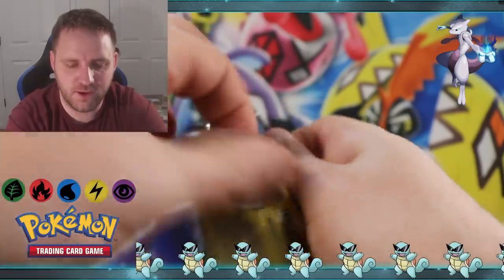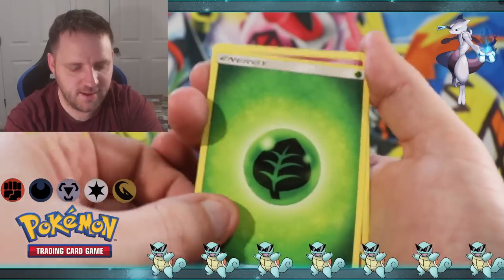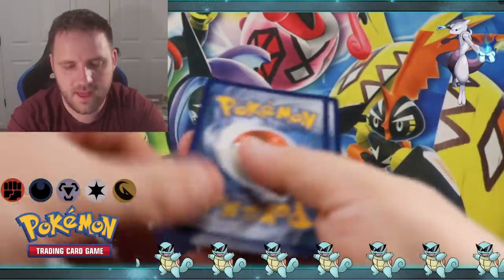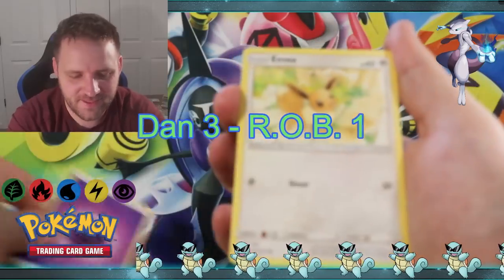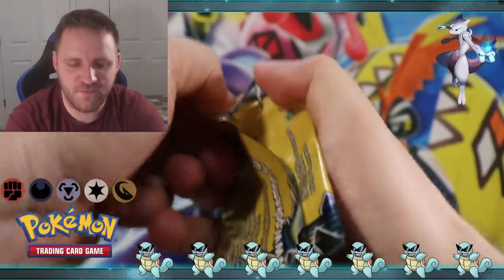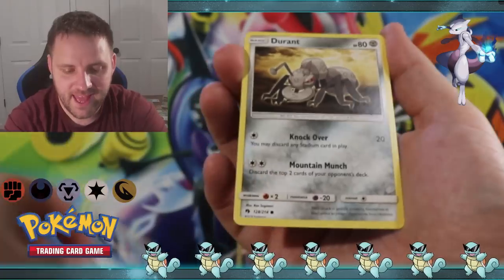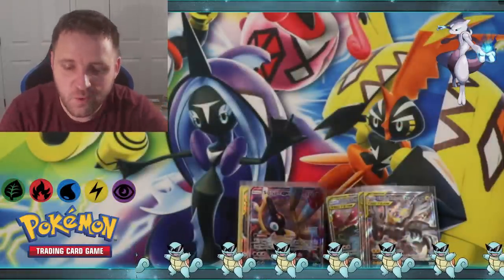We got Leaf Energy - not a hit. Jigglypuff and Marill. Next is Psychic Energy - three to one, beating the robot. Eevee and Hoppip. Last pack magic, folks - can we get one more pull? We got Professor Elm's Lecture, Picky Pack, and Durant non-holographic. So no last pack magic, but folks we did have a good day, that's for sure.